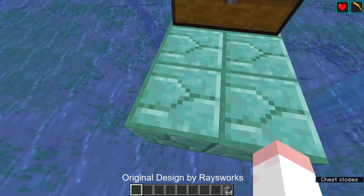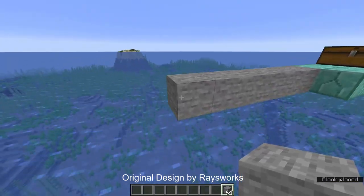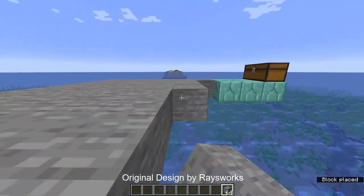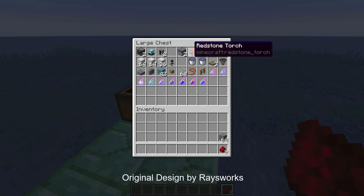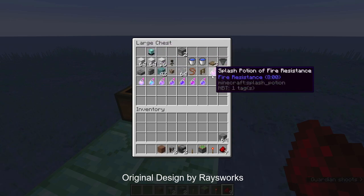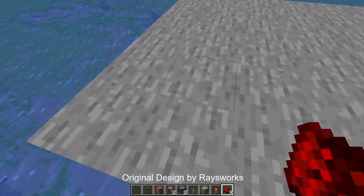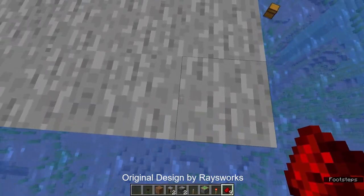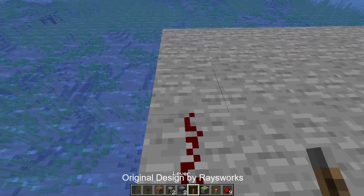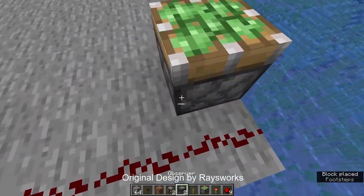Start by taking your building blocks and making a six by seven platform. Then go ahead and take your redstone dust, redstone torch, sticky piston, lever, observers, grindstone, dirt, and wither rose. Go to one of the two ends with seven blocks and place down a redstone line — those four blocks are redstone. Then place a building block with a torch on top.